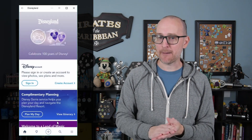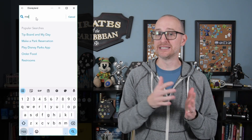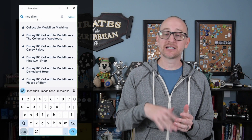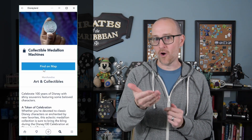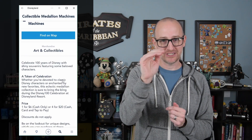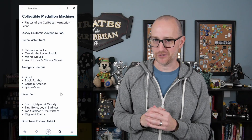You're in luck if you're looking for these at Disneyland because there is another way to see the machine and design locations. You can open up the Disneyland app and hit the search button, then search for the word medallion and click collectible medallion machines. It will show you a list of all of the medallion machine locations and what designs are in each one. It's the same information that's in my chart, but it might be a little easier for you because it's in a list view.